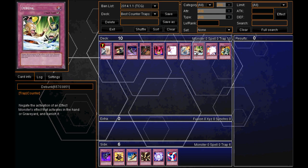Moving on to number 8 is a card that I think is really underused and could be really good in this new format — Debunk. It negates the activation of an Effect Monster that activates in the hand or graveyard. Cards such as Maxx "C" or Effect Veiler — you can use Debunk to stop their activation. Also, cards that when sent to the graveyard are Special Summoned or have some sort of effect, you can use Debunk to stop that activation and banish that card. I think people, especially in the new format, should use this card a lot more.